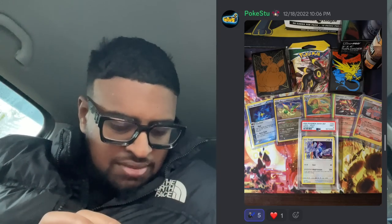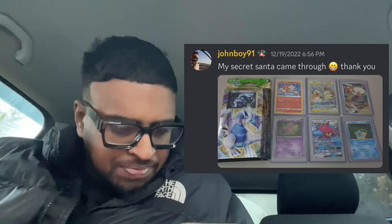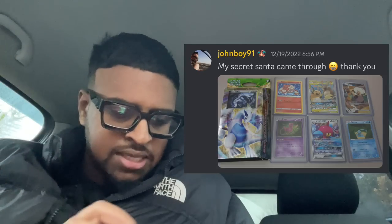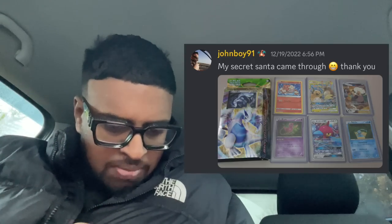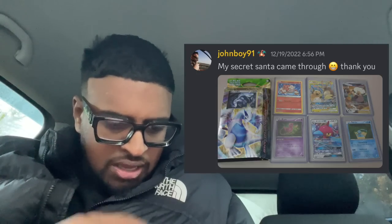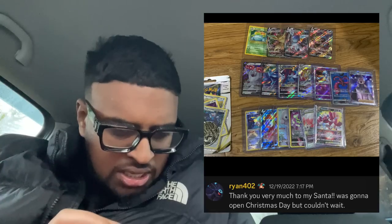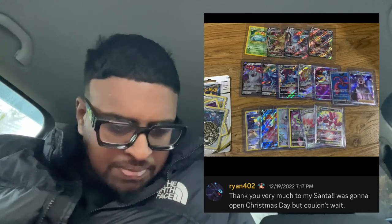Next one, we got Pokey Stew — he got a Vivid Voltage PSA 9 pre-release promo, which is sick, and Evolving Skies to give a chance at an alt art. Some nice vintage holos in the middle and some sleeves too — awesome stuff. We got John Boy 91 — he got my mystery box! He got the Lugia Sky Guardians deck, which is the Fates Collide deck. I love collecting theme decks — this is probably one of the best with the Lugia artwork. He also got a Japanese Mew and a Manafee, some nice XY cards.